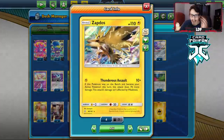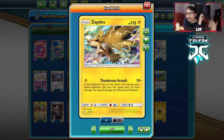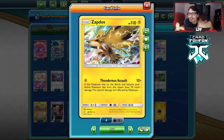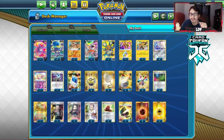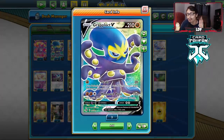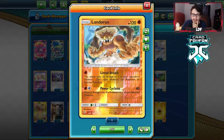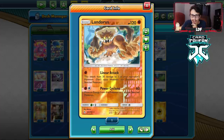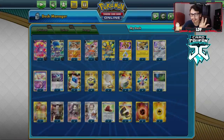I have a few things changed. I am playing a Zapdos, and I'm finding it to be a really good attacker. You can do Thunderous Assault for 80 damage to knock out a Jirachi or lower HP Pokemon, or you can use Zapdos to put 80 damage on a Pokemon to then finish it off with Moonsault Press — there's some synergy there. I'm also trying out Landorus here for Power Cyclone to do 60 and then move an energy when you switch Pokemon.